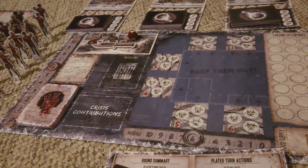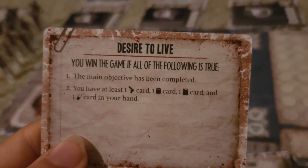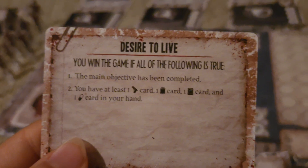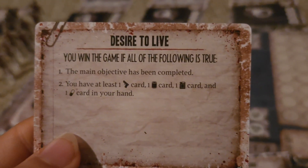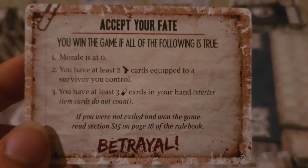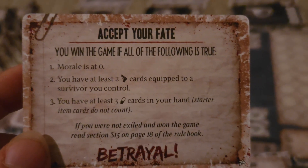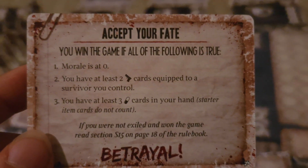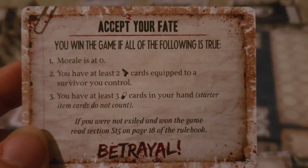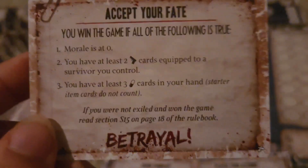Now it is time to explain the survivor deck draft. Before we get there, there are a couple of things to explain with the secret objective. This one is called 'Desire to Live' and it explains to you exactly how you win the game as a survivor. If you have a card that says 'Betrayal,' that means that you are the traitor. Nobody knows exactly that you might be the traitor.